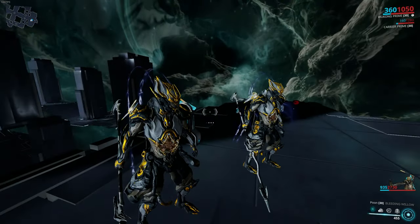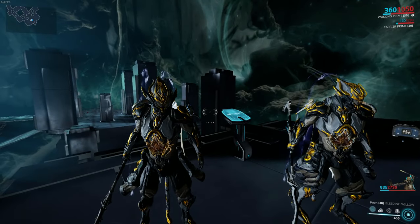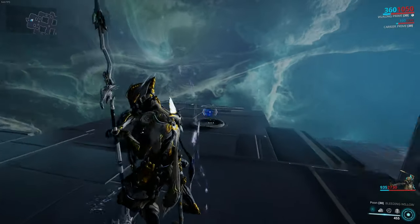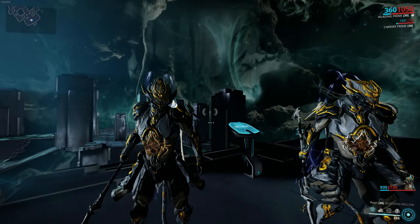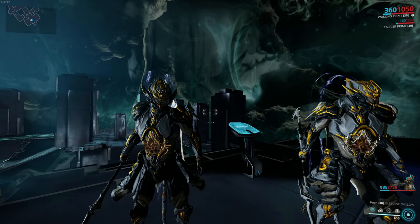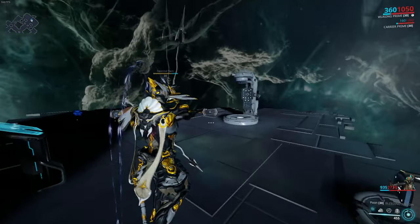I actually hated normal Wukong — he was my least favourite frame. I got him to 30 and went, nah, he's crap. But now he actually looks like the Monkey King. It is great. So the colour scheme, I kept it default but saturated it a bit — made the darker colours darker and the brighter colours brighter — so he just looks incredible now.